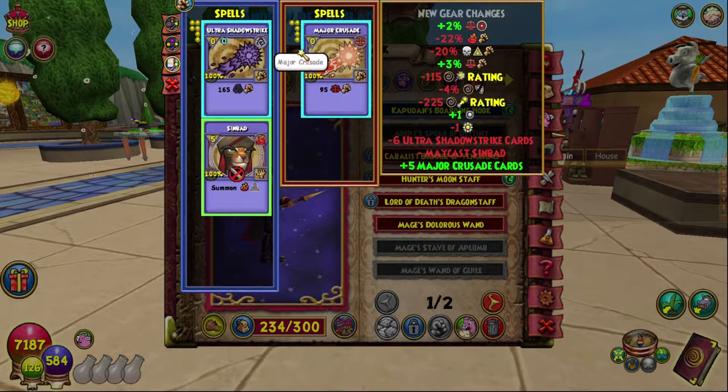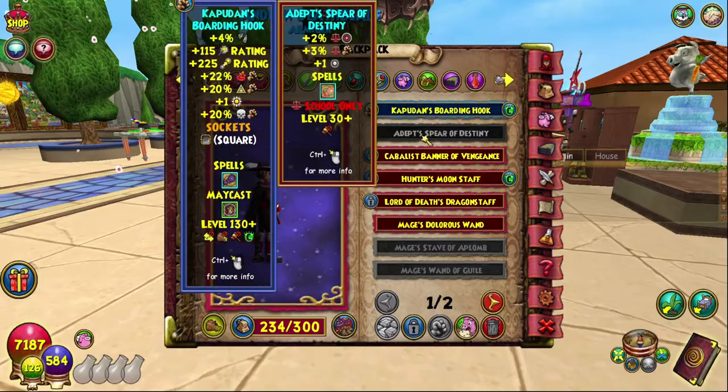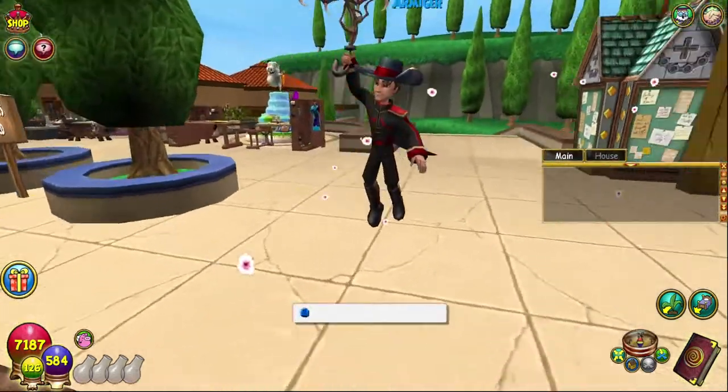But the spell it gives is Major Crusade, which is 95%. It gives five of them, which is pretty cool. But otherwise, that is all for today. Thank you for watching — remember to leave a like and subscribe.